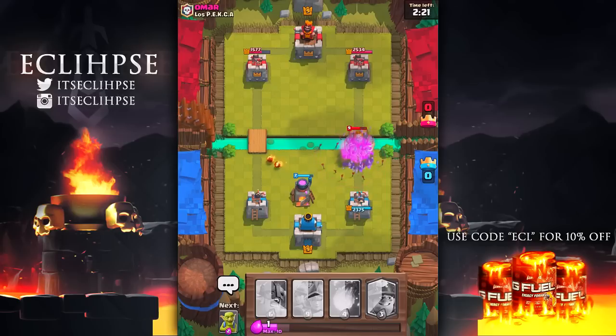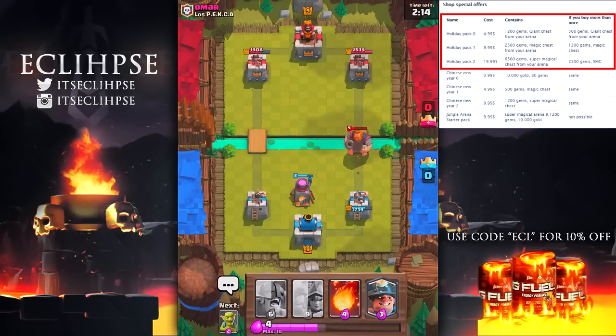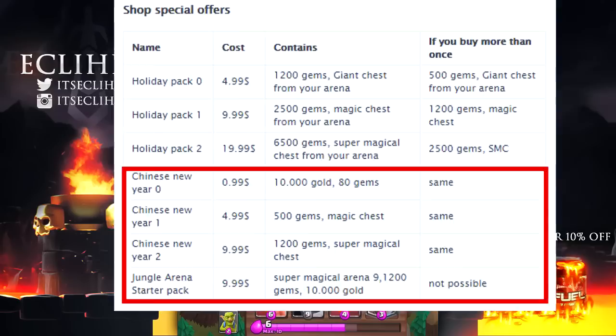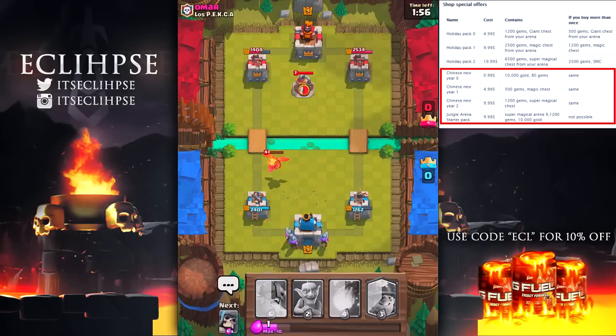The first thing you'll see is shop special offers, specifically holiday packs — I'm assuming for Christmas. There will be a $5, $10, and $20 pack for the holidays where you get gems and a chest. If you buy the offer again you'll still get a prize but it won't be as good. Right under that it says Chinese New Year pack, which is similar but cheaper at $1, $5, and $10 — again gems and a chest, but smaller prizes.